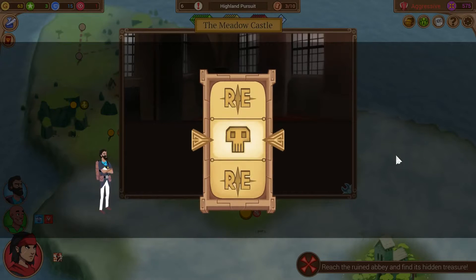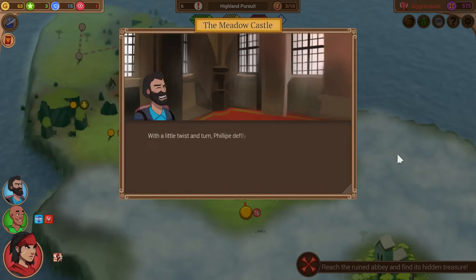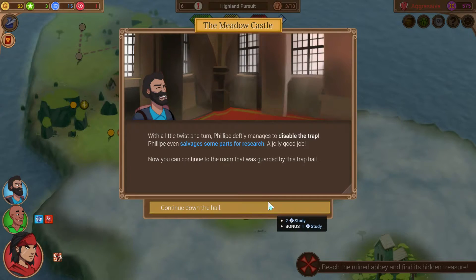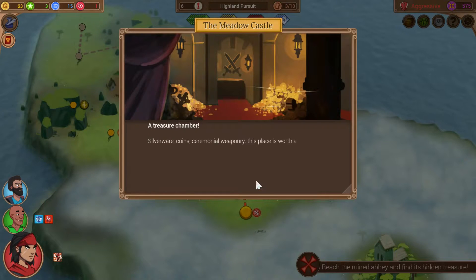With a little twist and turn, Philippe deftly disables the trap and salvages parts — good for research, 3 tokens. You can continue to the room that was guarded by this trap hall. You wonder what the castle has been trying to protect — there's gotta be treasure behind a door guarded by traps, right? Bia opens the door and you find a treasure chamber! Silverware, coins, ceremonial weaponry — this place is worth a small fortune.